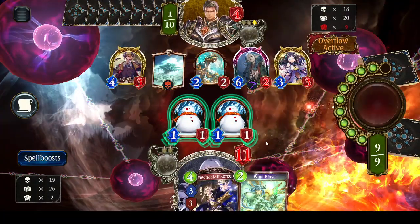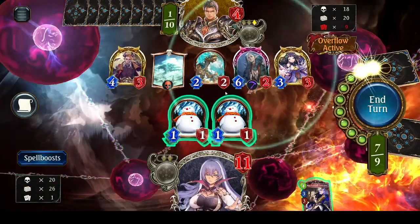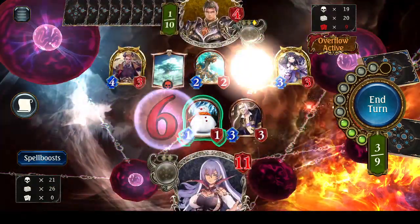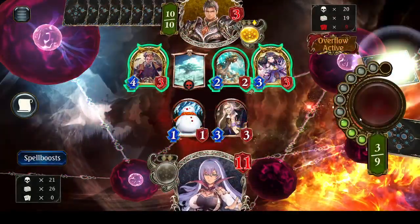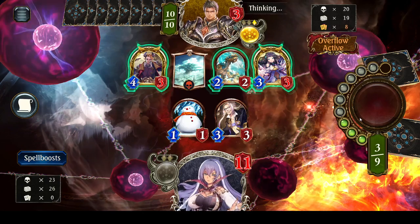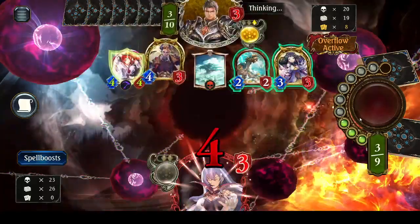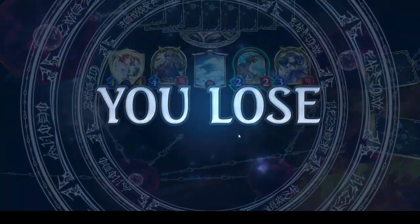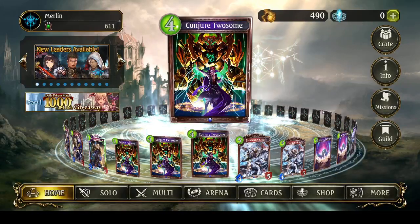Blast him away with my Mechanical Staff Sorcerer. Now I'm more than likely going to lose this match, which is kind of sad - I had him on the ropes. But when you're drawing out your deck, basically anything's possible, especially when he loaded his deck with a bunch of removal cards. So with that said, I did lose the match, but I'm still pretty impressed that I was able to flood the board with golems so quickly.